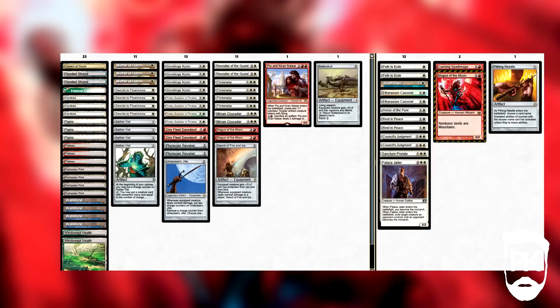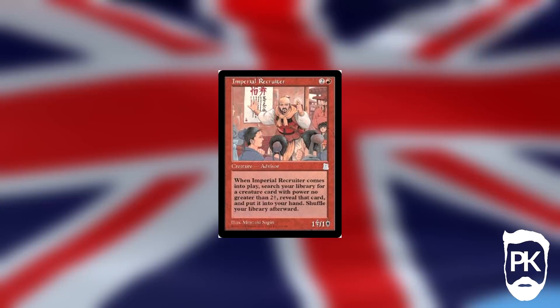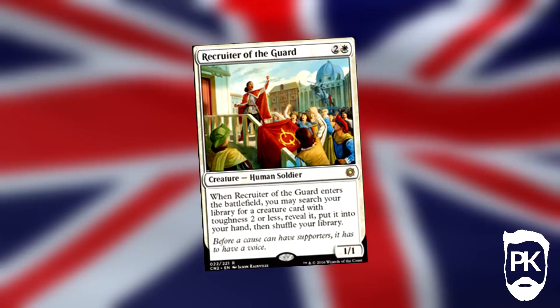And now, history lessons with Pleasant Kenobi. Historically, the red-white version was called Imperial Taxes due to the utilisation of the ever-expensive Imperial Recruiter to fetch up your silver bullets. Personally, I don't like calling it Imperial Taxes — as a three-quarters white British man, there simply isn't enough tea-drinking, cricket-teaching and spice-stealing from indigenous people to be able to call this a real Imperial pursuit. If we are committed to that naming convention — which we aren't anymore because Recruiter of the Guard eliminated the need for an Imperial Recruiter — then I much prefer the term 'White Guilt in Taxes', as it's a double pun on the usual base-white elements of the archetype, as well as making fun of some of our own white guilt.